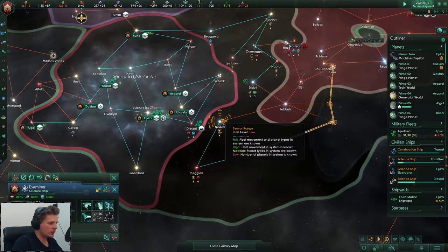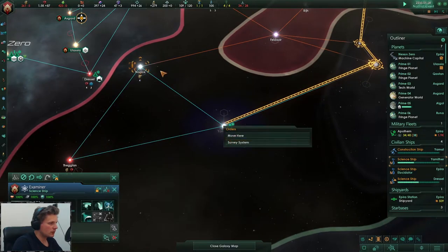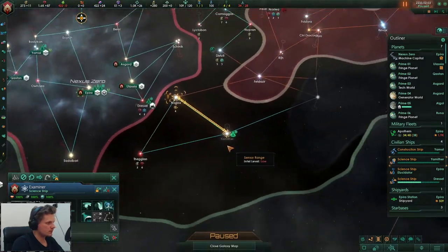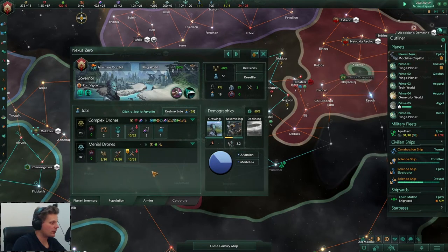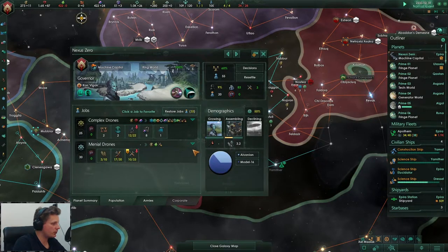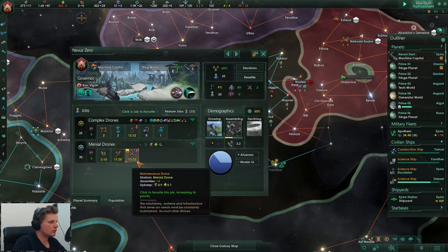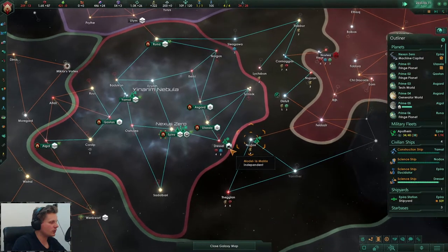Could we before going there, do this one first - research - and then go back and survey this? There we go, plus 11, that means we'll get more researchers - we'll boost them up by two. Why were we on slow? Someone tell me why were we on slow.